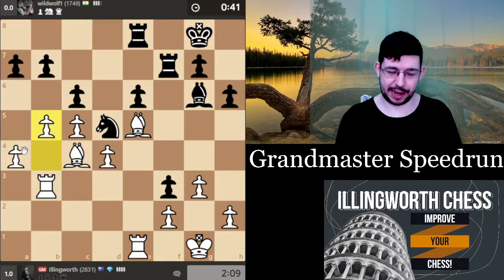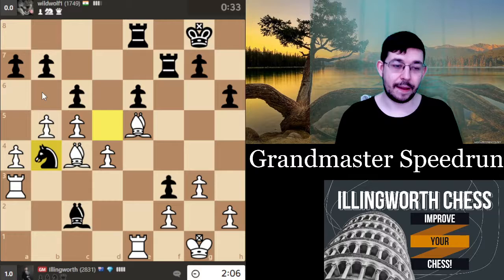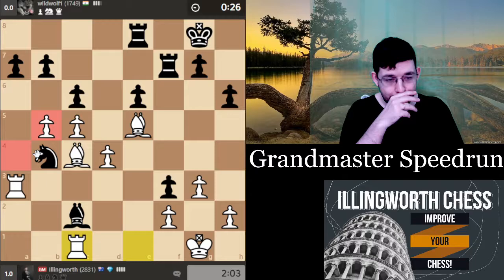You're getting nine trophies for each blitz win, so it kind of makes sense that if you're playing players who are losing on time, even if you played all your moves instantly it still takes three minutes to get those nine points. Whereas if you're playing players who play more quickly, you can accumulate the points a lot faster.